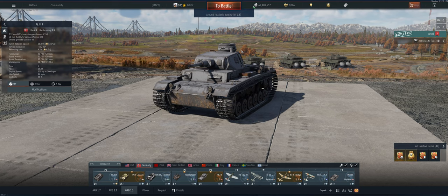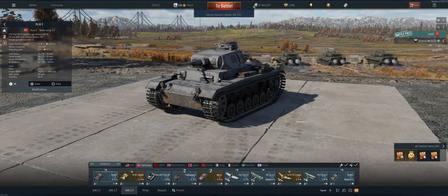Hey guys, welcome back to the channel. Poigie here. Today we're getting ready to take out the German Panzer III F in Ground Realistic. This is a great little tank. It has a 50mm gun — the APC round has great penetration for 1.3. It's got 30mm of armor, which isn't the best, but it's the same on the sides as the back, so you can actually angle it to make it tougher for them to get a shot through.